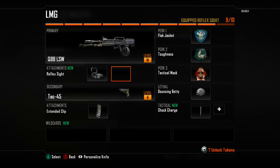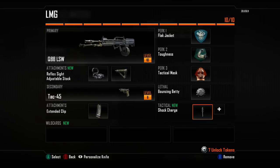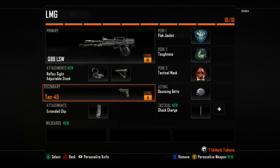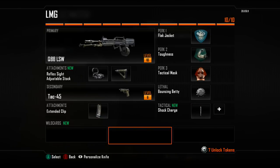What we've gone with today is the QBB LSW with a reflex sight and an adjustable stock. I have the reflex sight on pretty much all of my weapons apart from the sniper rifle, because I find it useful for precision while learning lines of sight. The adjustable stock means you can move faster when aiming down the sight, which is essential with a low-mobility weapon like the LMG.